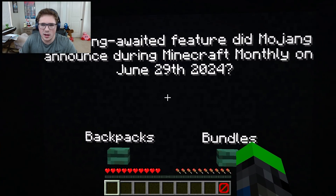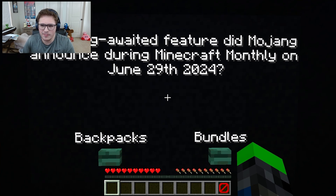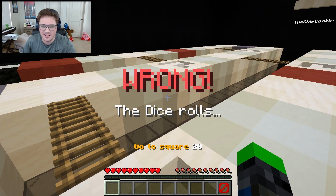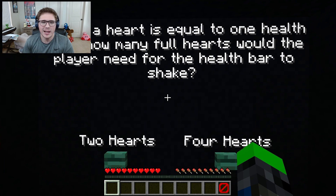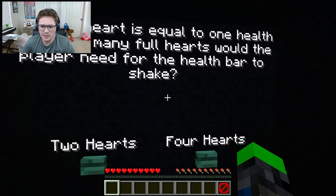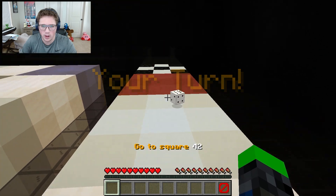We get another trivia question. What long-awaited feature did Mojang announce during Minecraft Monthly on June 29th, 2024? I should know this because this is very recent. However, I do not know this. Backpacks - I really want backpacks, I don't even know what bundles entails, so let's go backpacks. Okay, it's bundles. That's embarrassing. Trivia - on a separate note, when will we get backpacks? Mojang, when will we get backpacks? If half a heart is equal to one health point, how many full hearts would the player need for the health bar to shake? I think it shakes at three, so then we need two. Let's go. I just had to read that over because it was a bit of a tricky question. One, two - let's go!